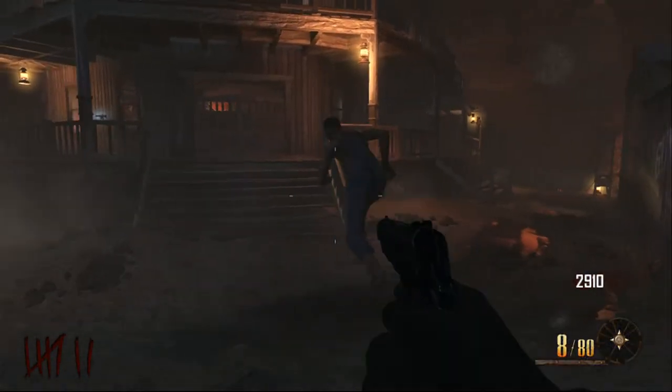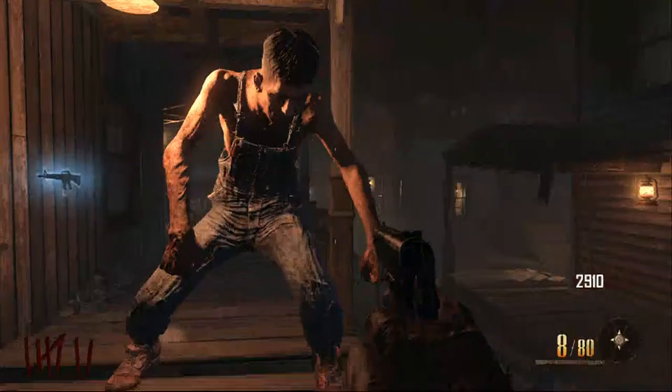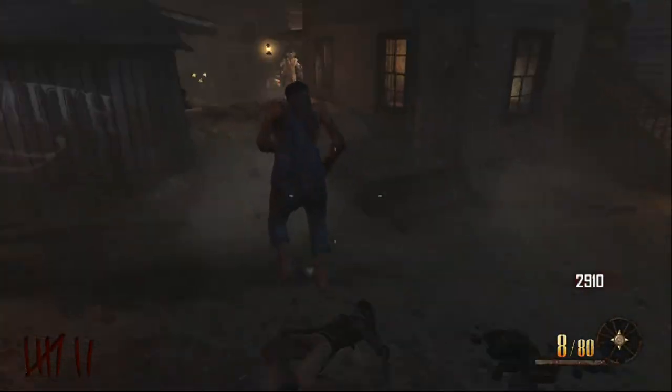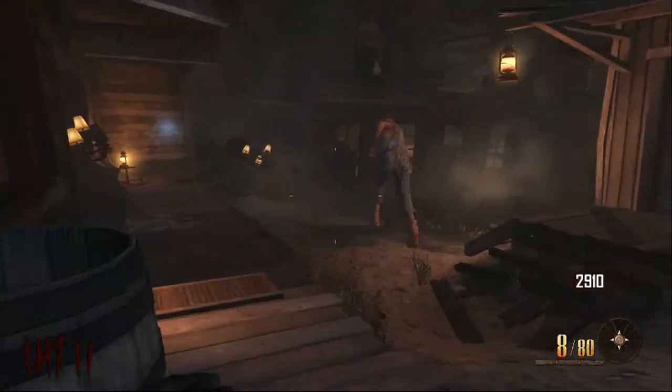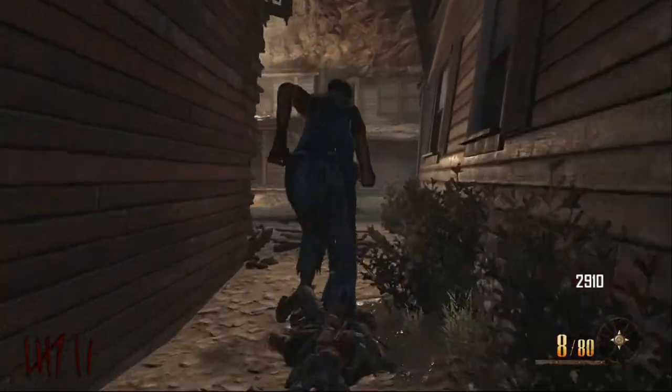Pretty much all you need to do is go right behind him and just knife him once. This will get him to sprint in the direction that you knife him in. He turns around and runs the opposite way, and he doesn't run for that long, but he runs very quickly for a short amount of time, so it's better than obviously him strolling about just walking.